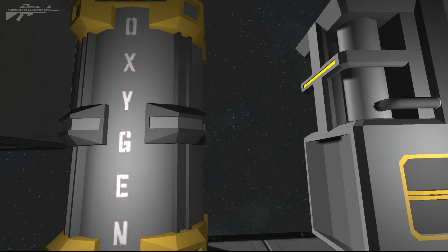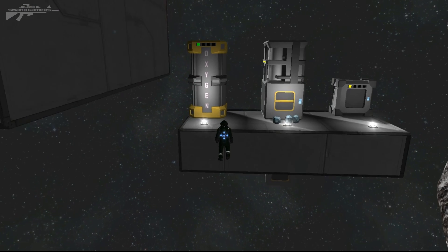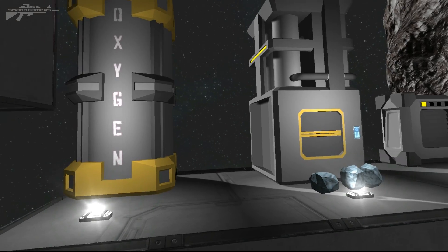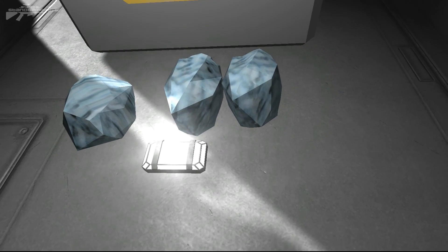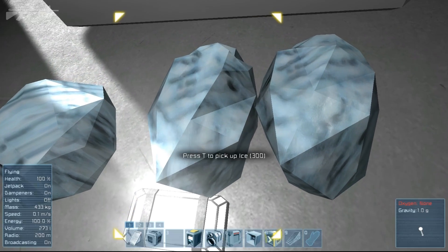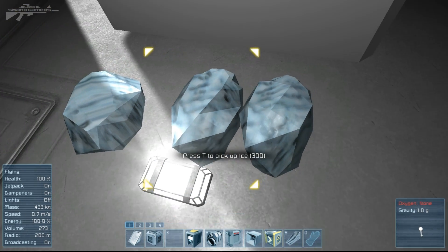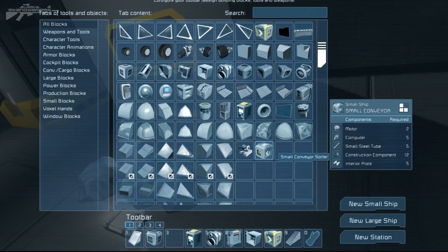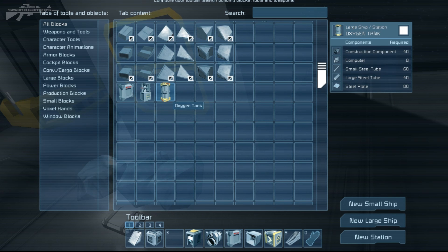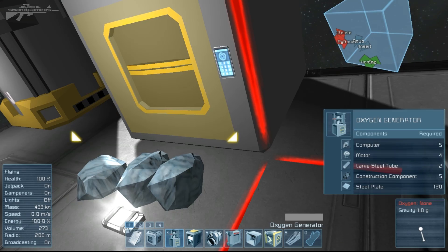So we've got environments that allow us to input oxygen, and this allows us to take our helmet off. But first let me explain the blocks and what they do. There's been a new ore added — ice. We can pick it up and you can see it's that sort of whitey, crystallized effect. In the menu we've got three new blocks: an oxygen tank, an oxygen generator, and finally an air vent.